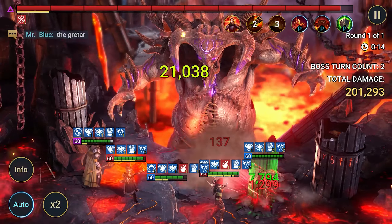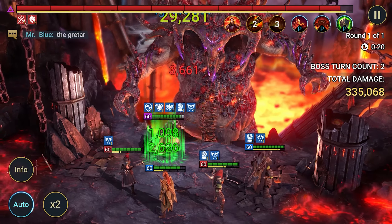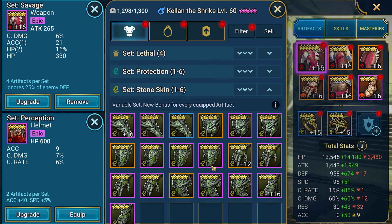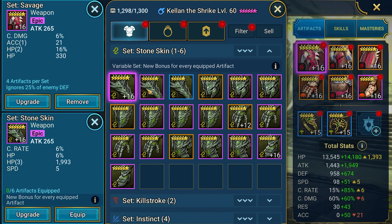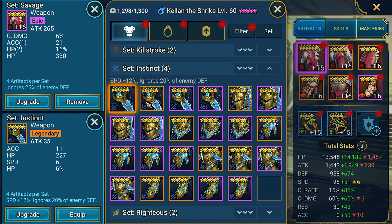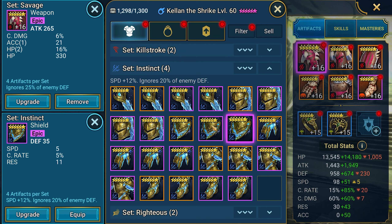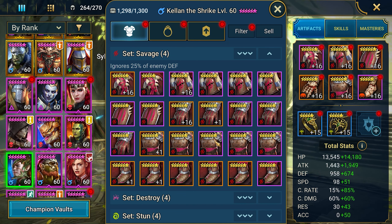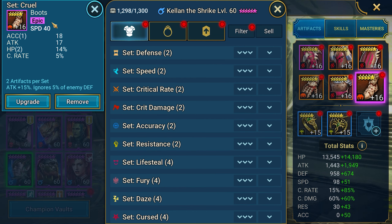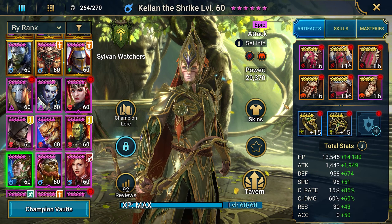In PvP, everything changes drastically. You can play PvP with a focus on either defense or speed. Kellen needs to be equipped for those attributes without forgetting the basics. The best option here would be a full Stone Skin set. If you prefer the Savage set, you can equip that. Another excellent set would be Instinct, which is similar to Savage but with a significant 12% speed boost. The items should have the following parameters: chest plate for attack percentage, gloves for critical hit chance, boots for speed, and in additional parameters — critical damage, speed, and attack percentage.